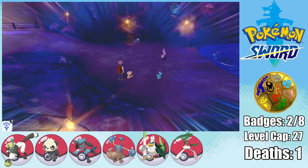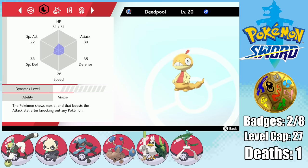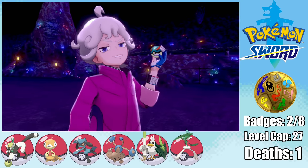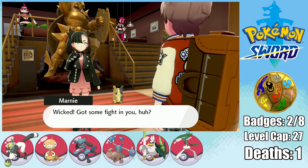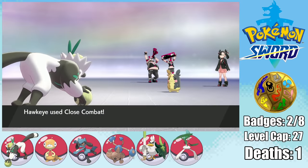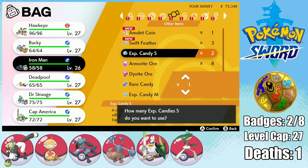We can then move on to the Galar Mine, where we get our next encounter, which is also pretty bad at wearing pants. I name my Scraggy Deadpool, and it has Moxie, which is one of the best abilities in Nuzlockes. We then have to take on Bede once again, and Deadpool wrecks his whole team right away. We also have to go up against Marnie and her Dark-types, which goes about as you'd expect — fighting beats Dark, it's not rocket science, boys.